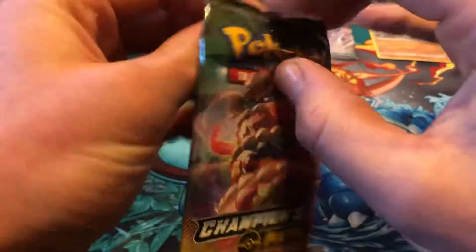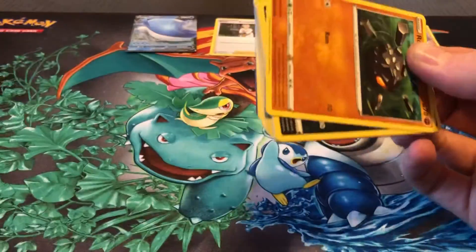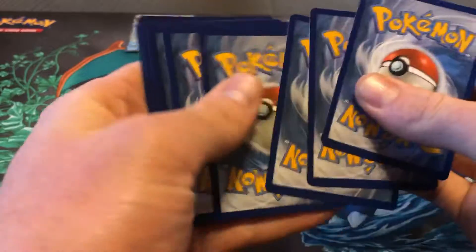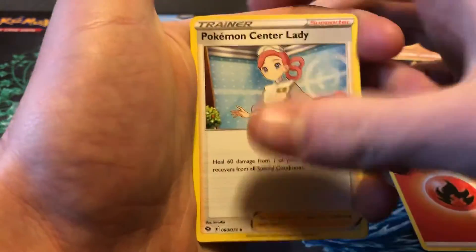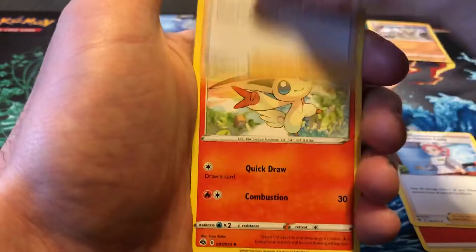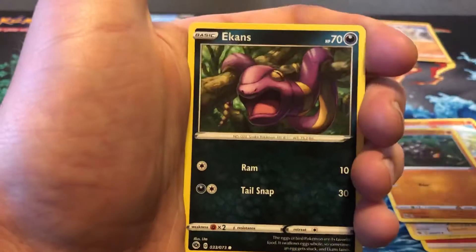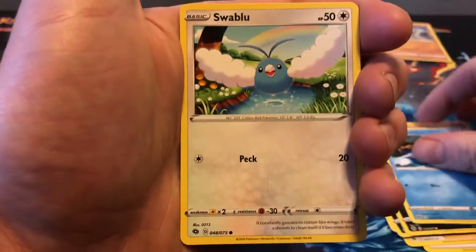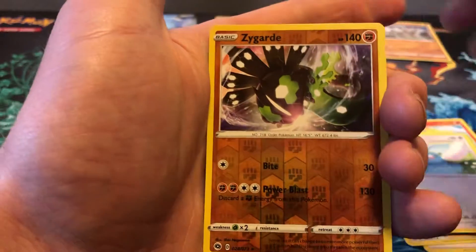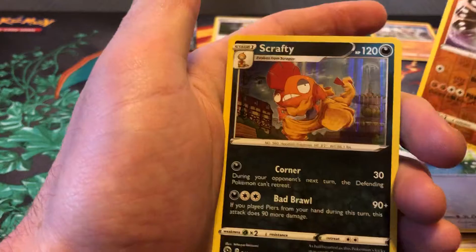That Alcremie VMAX there. Quick card. Fire Energy, Pokémon Center Lady, Team Yell Grunt, Victini, Roly-Koly, Nickit, Ekans, Carvana, Swablu. The Reverse is a Zygarde — that's a Reverse Rare. And then a Scrafty Holographic.